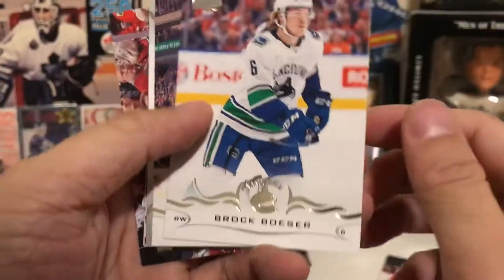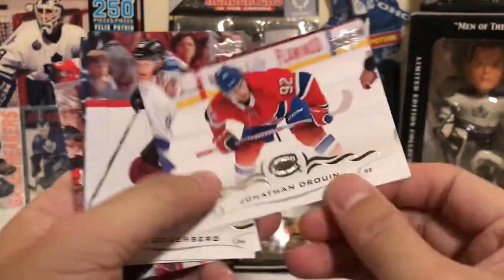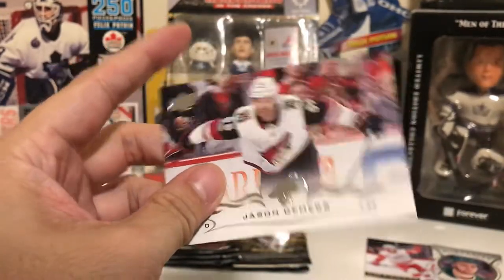Third pack: Checklist, Brock Besser, Brodin, Jordan Greenway, Portraits, Jonathan Joanne, Soderbergh, Connor, and Tamaris.